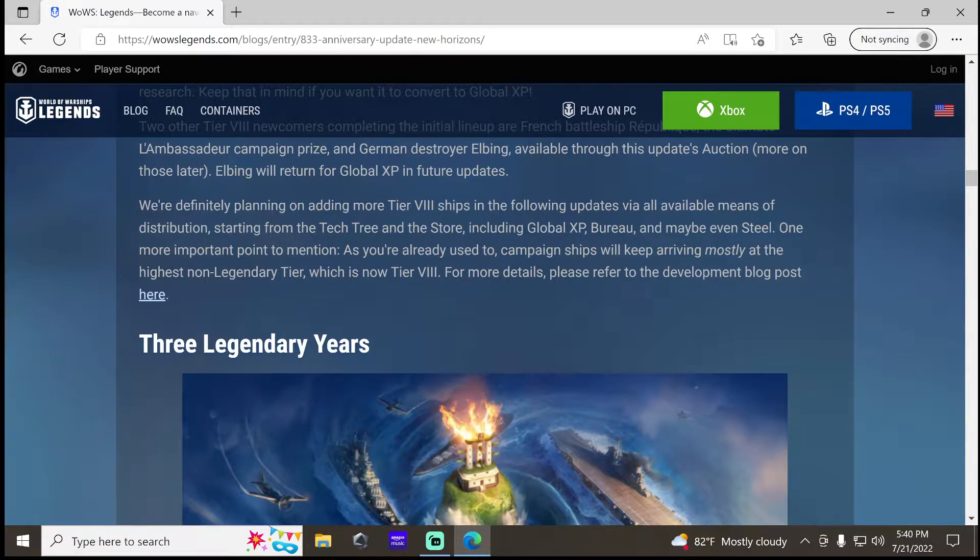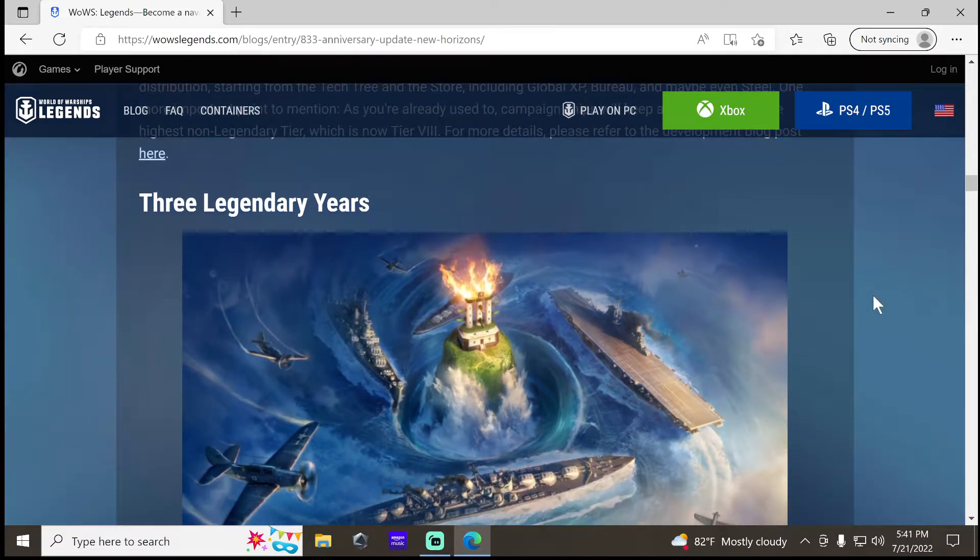They're definitely planning on adding more tier 8s in following updates, starting from the tech tree and store, including Global XP, Bureau, and maybe even steel. Campaign ships will mostly be at the highest non-legendary tier, which is now tier 8, so it sounds like a majority of them are gonna be tier 8s for the foreseeable future.